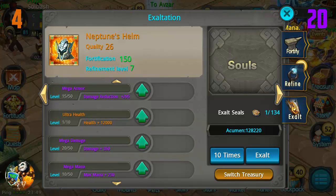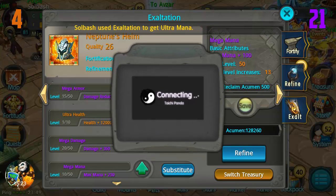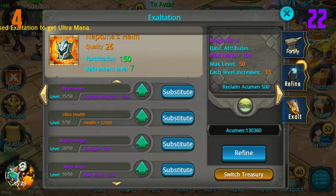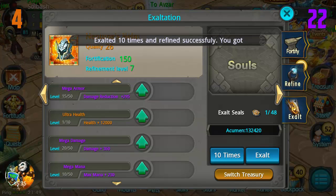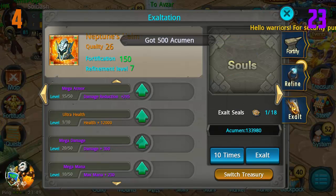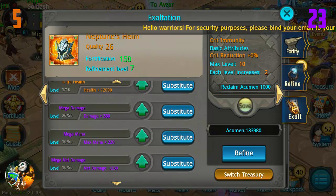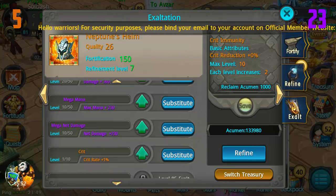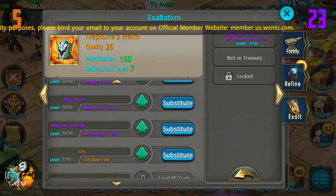That's four oranges off the ten times already and we still have 134 to go. So far it's looking like possibly the ten times might be better. It's gonna be interesting to see what the outcome is. Mega mana again, nothing, nothing, nothing. We've got very little left - 18 left. Crit immunity! Wow, so that's five oranges out of 550 that we've done.